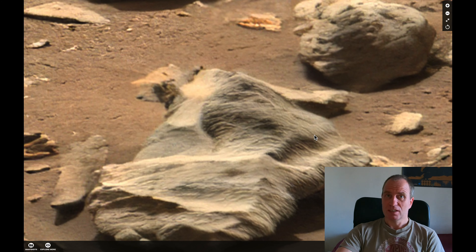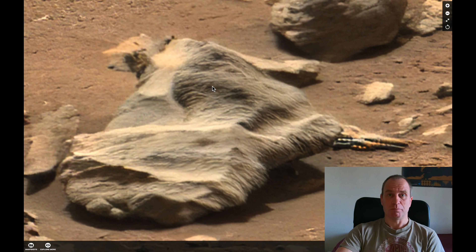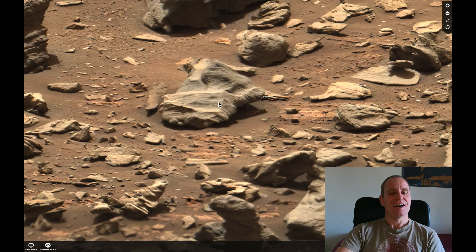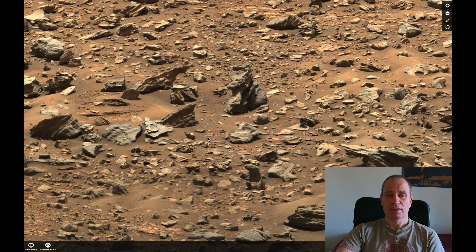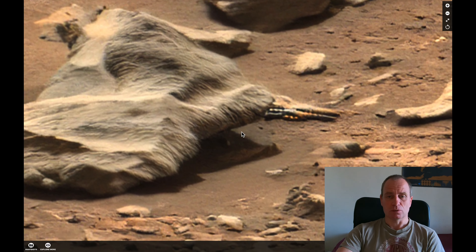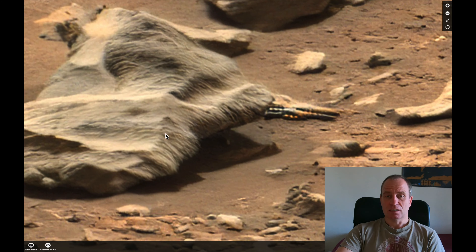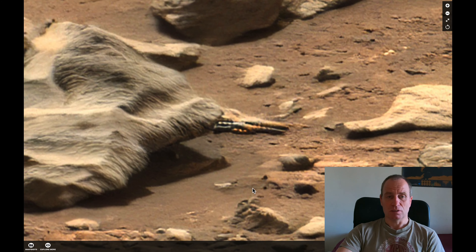I've never seen a stone on Mars, especially in Murray Buttes, where this picture was taken, in this shape or in this pattern. And look, if you look around, not a single stone, not a single one is looking like this. From the distance it looks like an ordinary stone, obviously. But if you zoom in and the details are perfect, you see it's something absolutely, absolutely out of order.